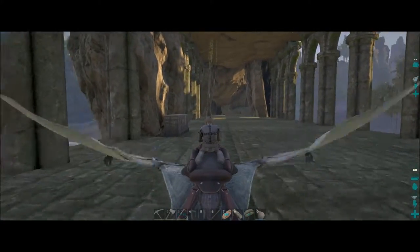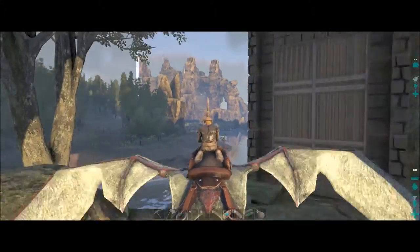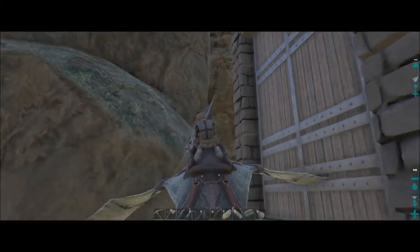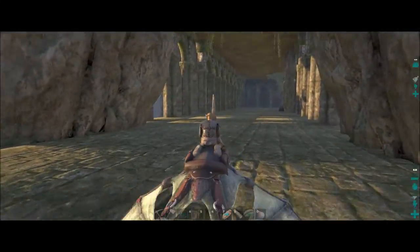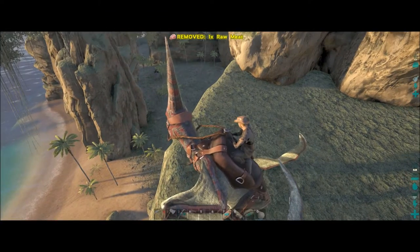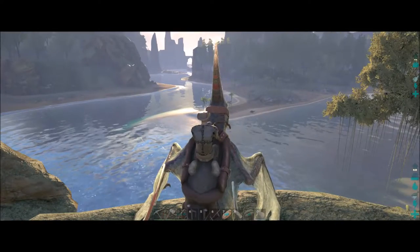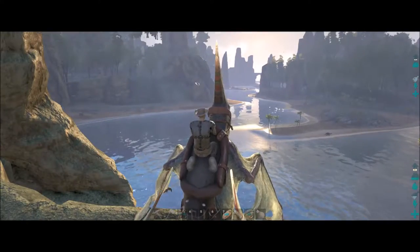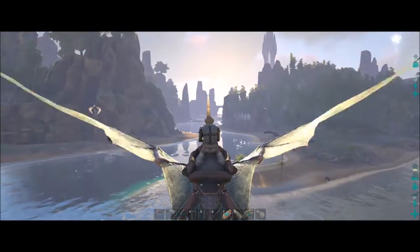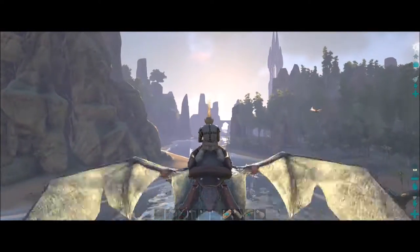Up here you can see I put the storage chests so I can drop stuff off, and then as I mentioned I put the door here. There's that spino coming up this way, so it's closing off and I need to put something to block this area. That's pretty much it for now. I need to fly back to the other base, use the smithy to build the behemoth gate to put out here. I may try to get the boat over here so I can put stuff on it and not worry about the pterodactyl being overweight.